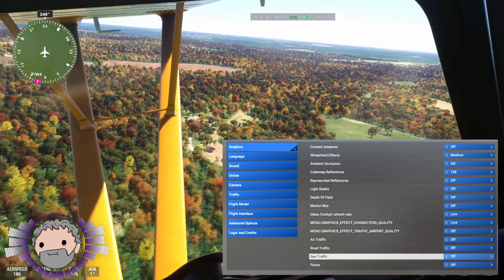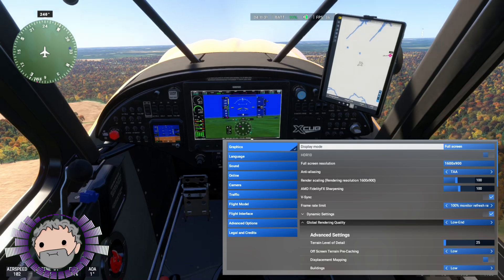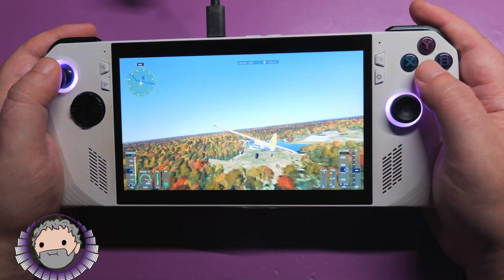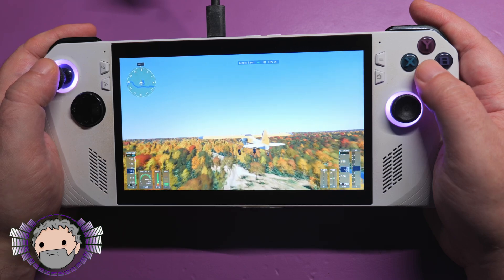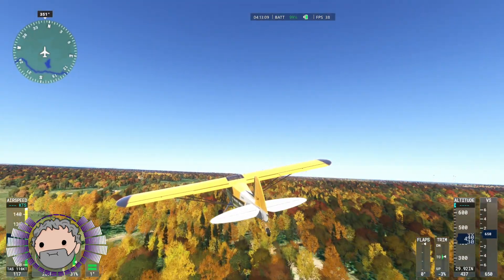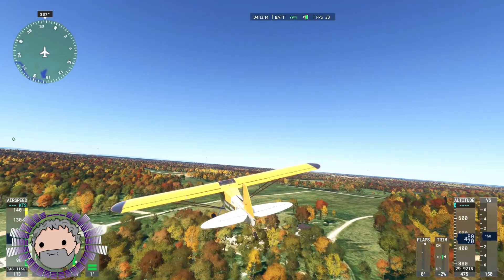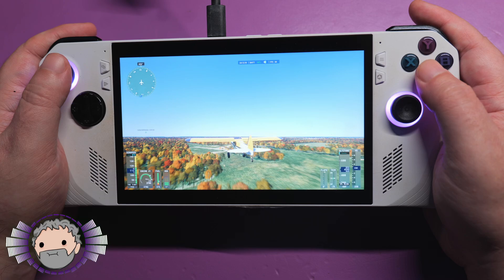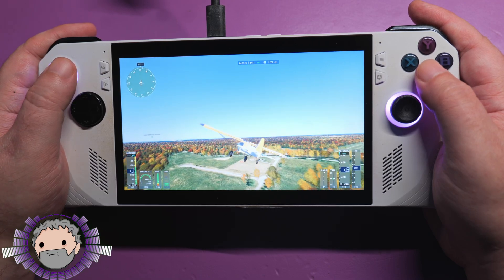It also defaulted to 720p, which is fine, but I manually moved it up to 900p to give a noticeable pop in clarity on details like the instrument panel — kind of important. As I often mention in performance videos for the Ally, the full screen capture looks a bit rough, especially if you're watching on a desktop screen. But it really is always a pleasant surprise just how good it still looks on that 7-inch 1080p screen in actual use. It hides a lot of crimes, as I always say, and I love it for that.